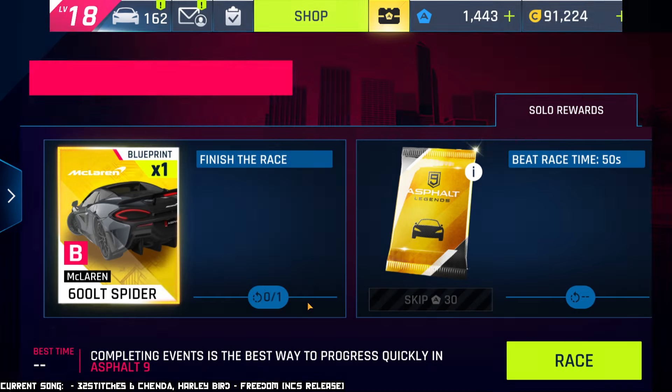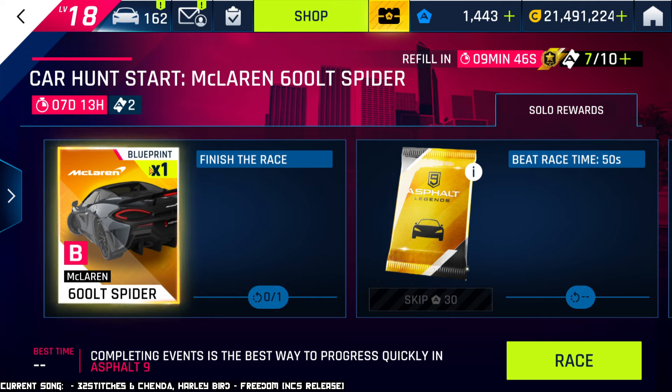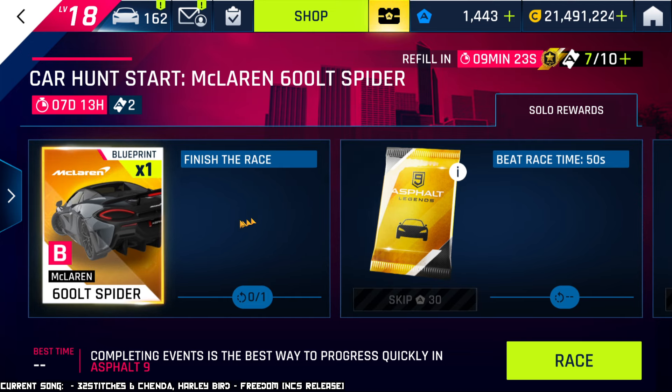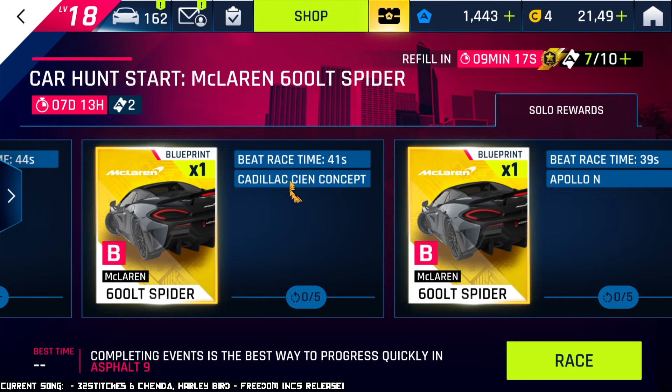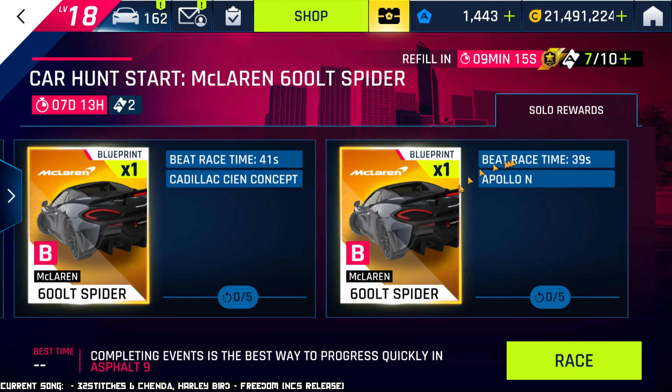So what's the deal with this? First of all, the McLaren 600 LT Spider is a car that, to my knowledge, this is actually the very first time it shows up in a car hunt. I think it had an Unleashed before, but now there's the car hunt, and you'll be able to get this car and max it out if you so wish. As any regular car hunt, it's gonna cost you two tickets to do a single race, unless you own the event pass. You can get a total of 11 blueprints guaranteed: one just for finishing the race, and ten more — five for doing the race with the Cadillac CN concept and beating that time, another five for doing it with the Apollo N and beating this time, which shouldn't be too difficult. If you've been playing the game for a while, you probably already have these cars.